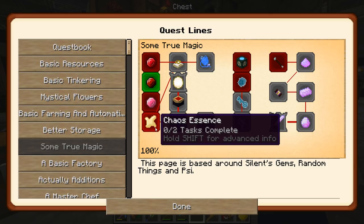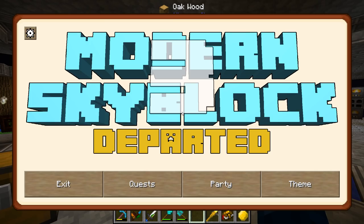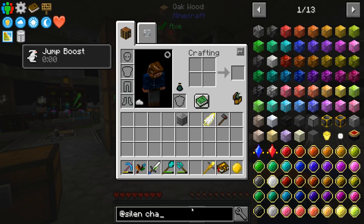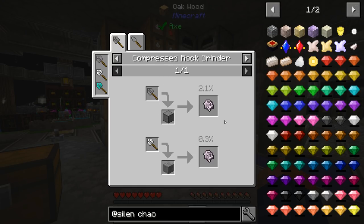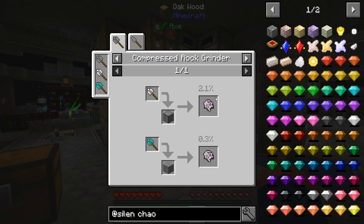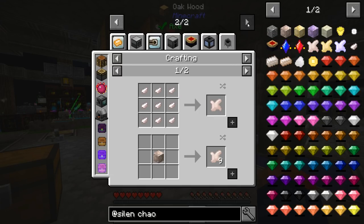We need to get started here. When we take a look at the quest, we see it goes down the line of getting all the gems, then we have to get into Chaos which opens up everything else. What I want to do is get Chaos Essence. This stuff is not easy to get in this pack. I actually have a few of them - it's a 2.2% chance of getting it, so I had to go through a bunch of stone. I went through about seven stacks of compressed stone.